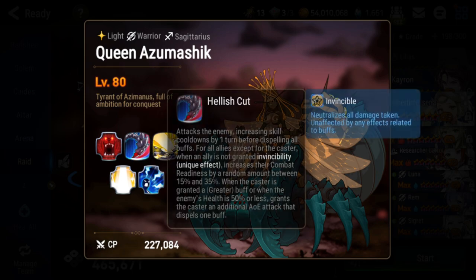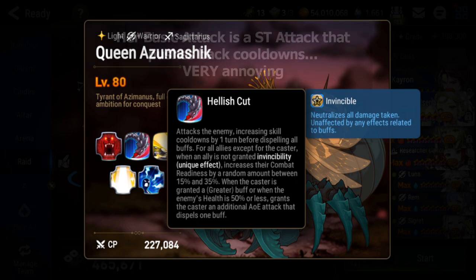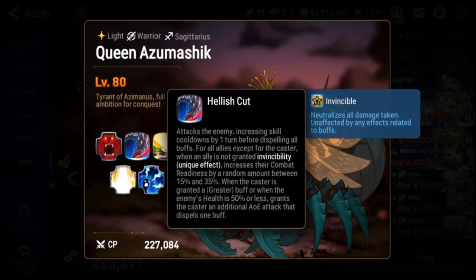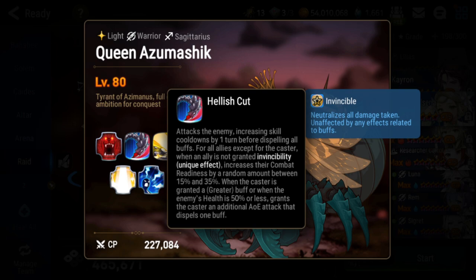Her basic attack is single target and increases skill cooldown. So if you have Tamarin in front, it'll be really hard for her to get her idle form unless you have Asseria to reset her S3, because skill cooldowns keep getting pushed back. You can resist this but it's pretty annoying because it may delay your healing. I recommend one or two soul weavers, or a knight with Aurius to sit in front and take the brunt of the skill cooldown pushbacks, so your healers can still get their healing off.